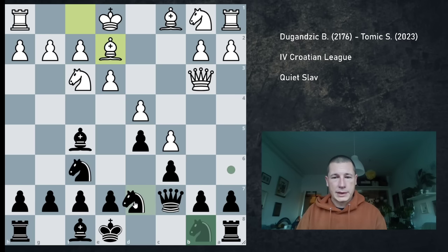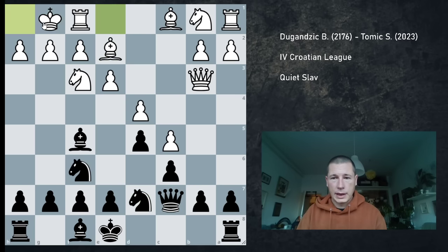Be2, knight, Bd7, standard, castles, and now I have a choice between e5 and e6. I could have gone for e5 straight away, but I wasn't really sure about giving up my bishop on b1, and I thought I had to give the bishop up.